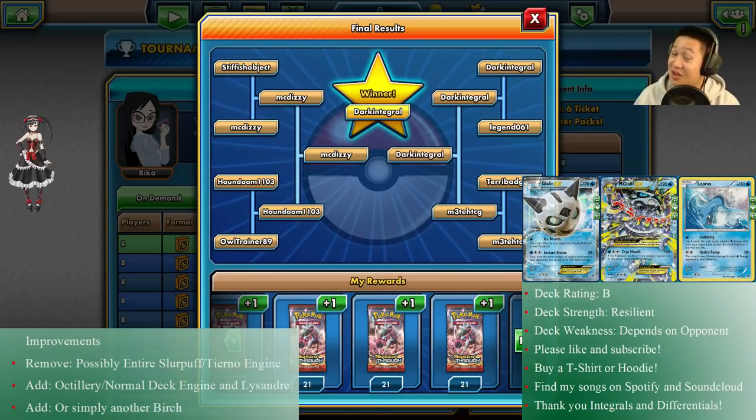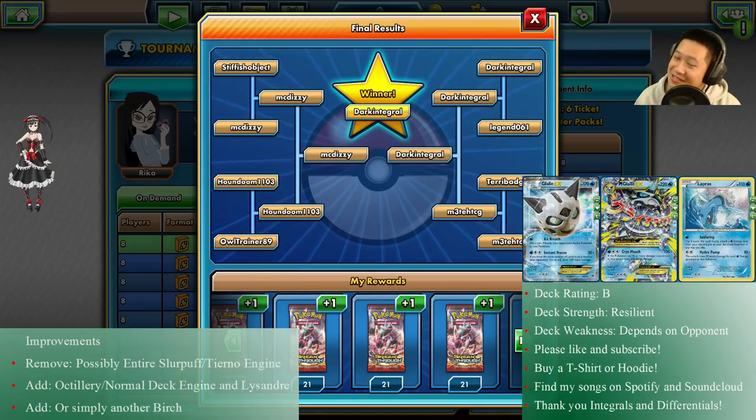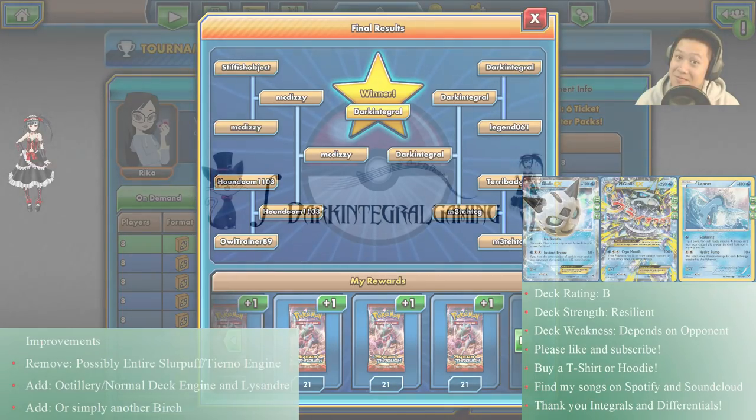Deck rating: B. It could be better — it's not quite an A — but it's resilient. He discarded energies last match but I didn't need one or two, so not using too many energies is great. He shut down my abilities but I still had Tierno, Roller Skates, and supporters. No item lock either, and Slurpuff just kept things moving. It depends heavily on what your opponent is doing. Thanks very much — this revisit to the Zoroark BREAK deck was awesome. I'll see you back in my kitchen real soon, possibly from YouTube tomorrow. Bye!